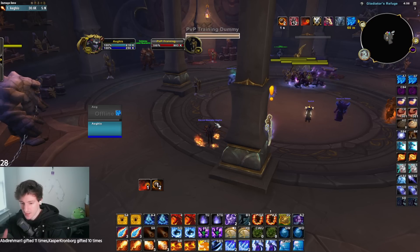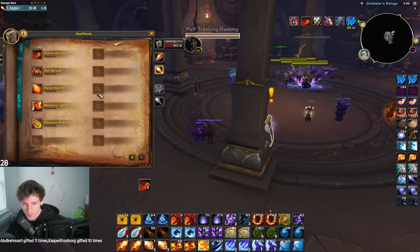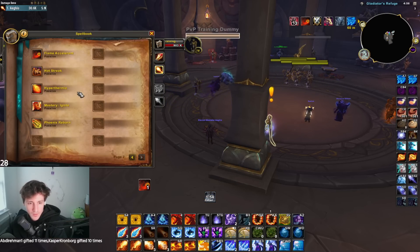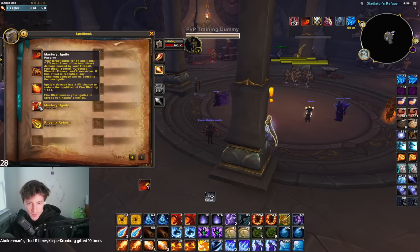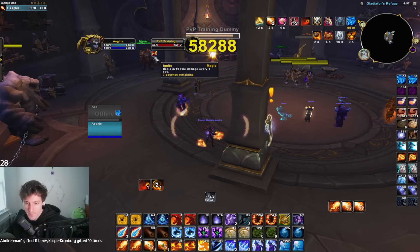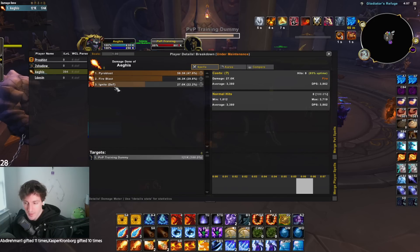Fire does damage like this: for every two crits in a row, you get rewarded with a Pyroblast. Hot Streak — getting two direct damage critical strikes in a row with fire spells will make your next Pyroblast or Flame Strike instant cast and double the normal Ignite damage. Ignite is your mastery: for any direct damage you're dealing to the target, you leave a DoT on the target, and this is going to be increased by Glass Cannon as well.